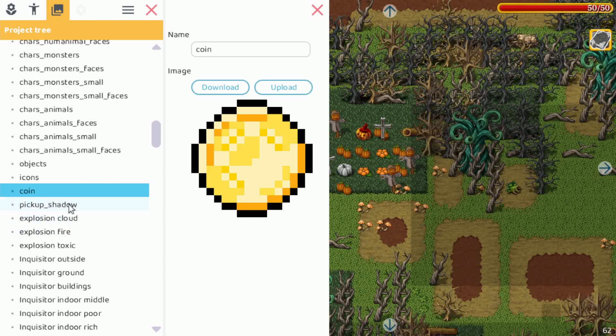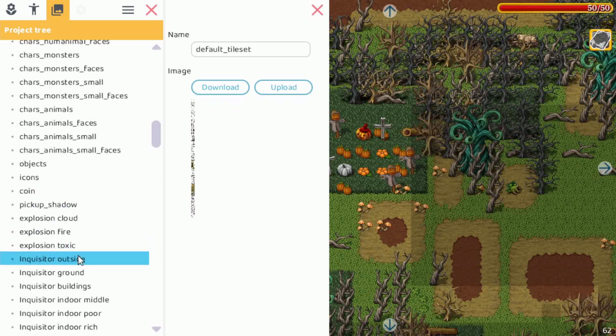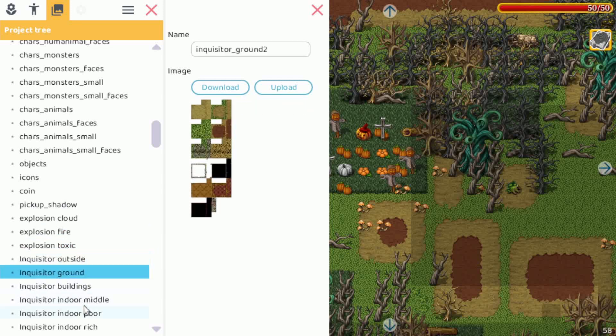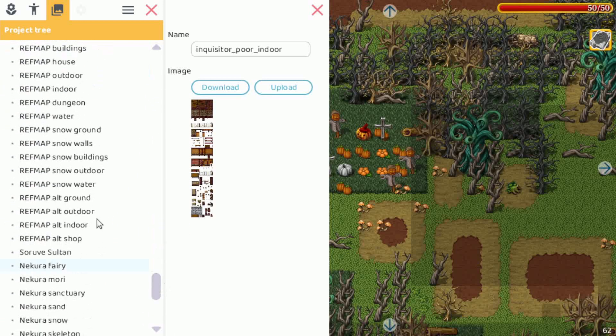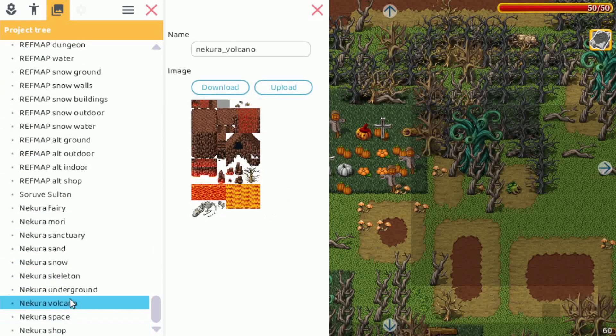You can also adapt the icons, like the coin that you'll see in the user interface, pickups, shadows, the animations for explosions, and then all the tilesets. All the tilesets are here, so you can adapt those too.